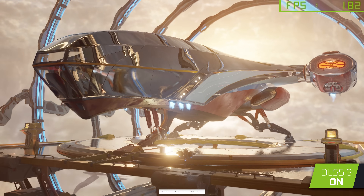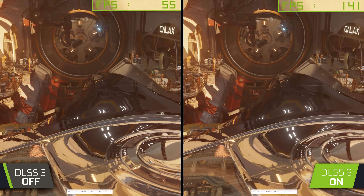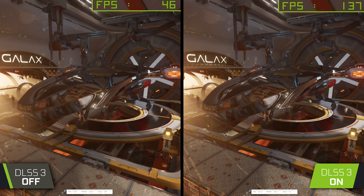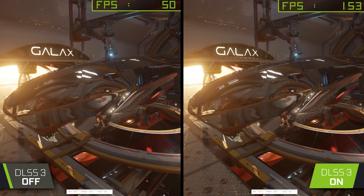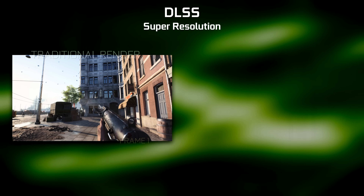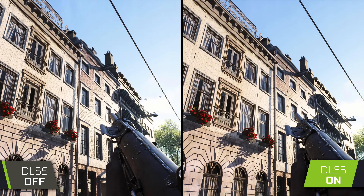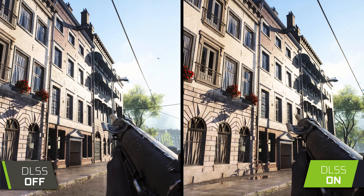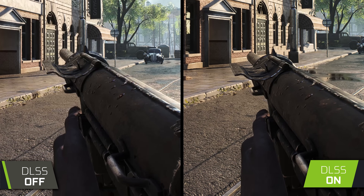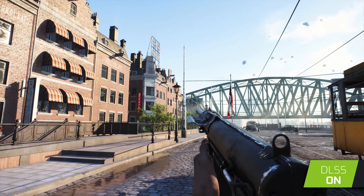Let's kick this comparison off by first discussing what exactly DLSS is. DLSS, or Deep Learning Super Sampling, is an NVIDIA-specific image upscale and enhancement technology first introduced alongside the first line of RTX graphics cards back in 2019. In its earliest form, DLSS relied on taking a single frame from a game and upscaling it to a higher resolution output via a neural AI network. The downside was a really blurry looking presentation that didn't quite match the quality of the game with DLSS disabled, despite having significantly improved performance averages.